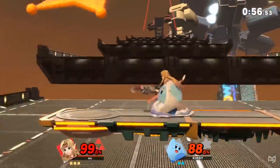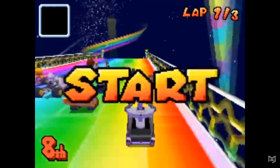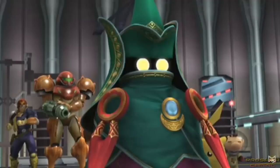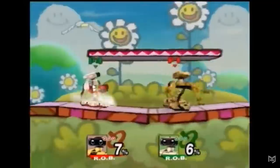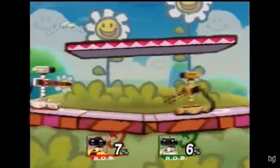His first reappearance as a playable character would be in Mario Kart DS, but a new legacy would begin for the lovable robot in 2008. Super Smash Bros. Brawl featured ROB as an unexpected newcomer, and also a prominent character in the game's adventure mode. In competitive play, ROB was initially seen as a top tier due to his reliable projectile zoning and strong normals, but gradually dropped to upper mid-tier as juggles and chain grabs were optimized.